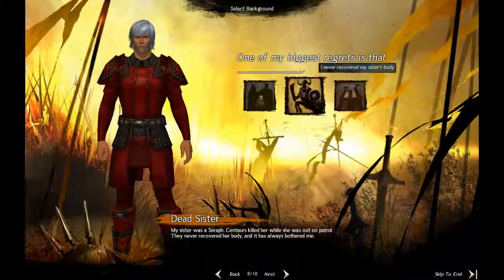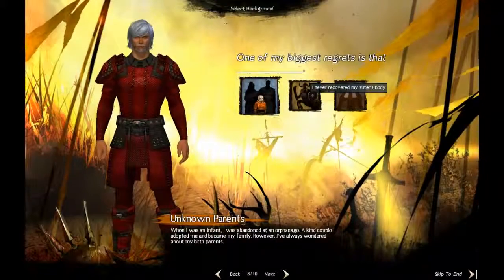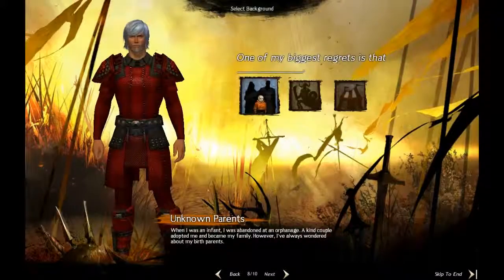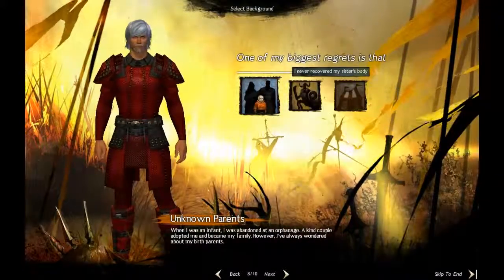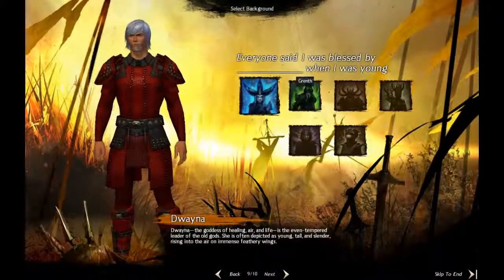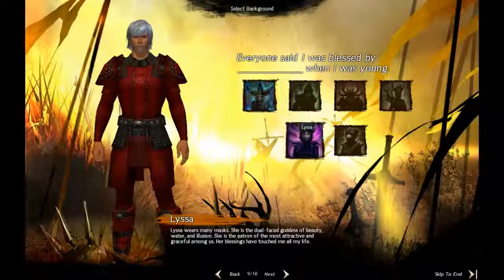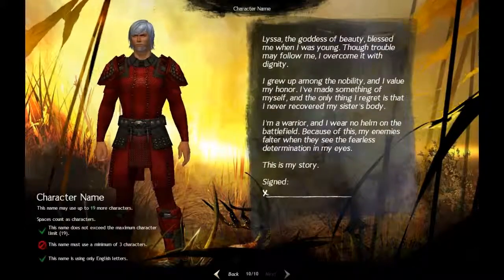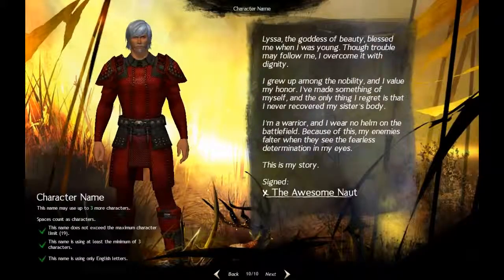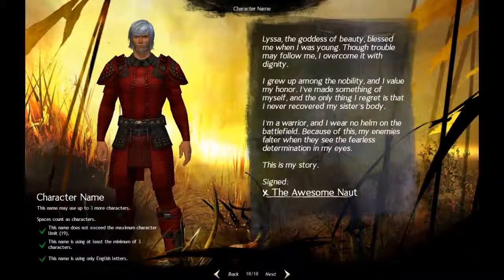The fourth choice will lead you to all different places on the map depending on which option you pick — it evolves your character's story in different ways after the first storyline. The final choice about which god you follow doesn't affect your storyline much — just pick one you like. Then you've got your name. You can name it something like 'Awesome.' Then you can go ahead and also read your storyline summary here with all the choices you've made.